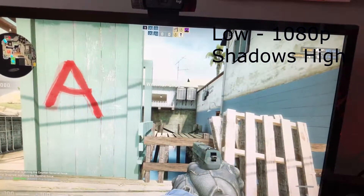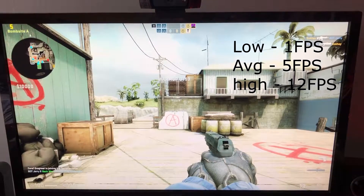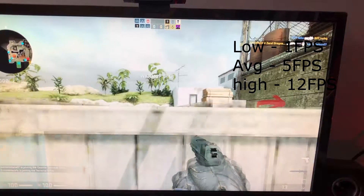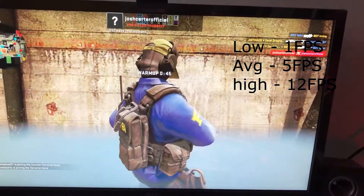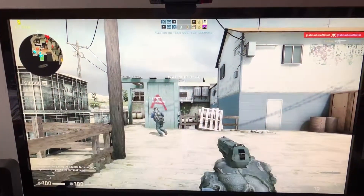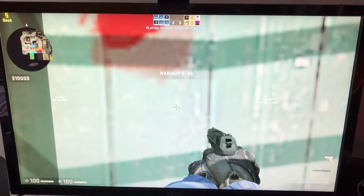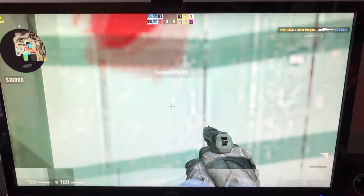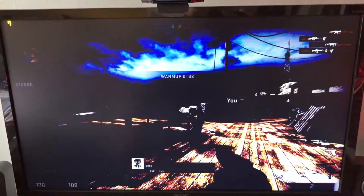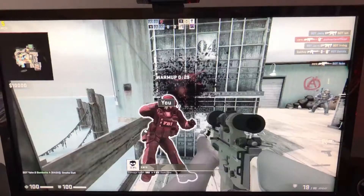Next I did CS:GO with low settings and shadows set to high. On screen you can see the low averages and highs, but it was near enough impossible. I'm not brilliant at CS:GO anyway, so this made it even worse. It's not playable at all at these settings — just a stuttering mess and hard to play. You can't really play CS:GO on this.